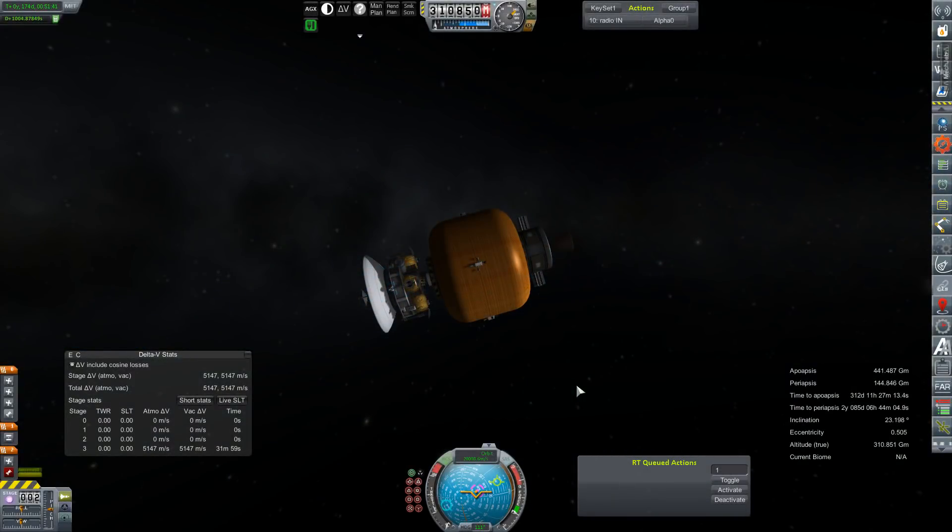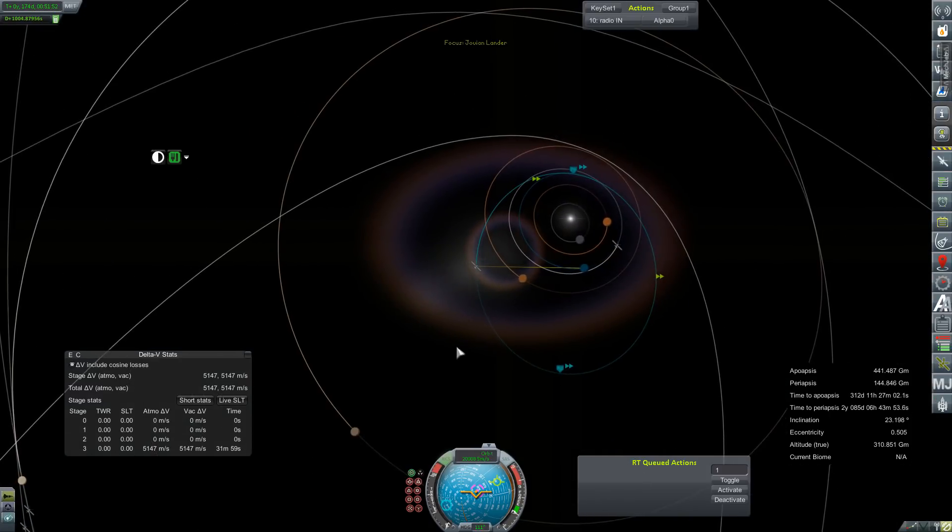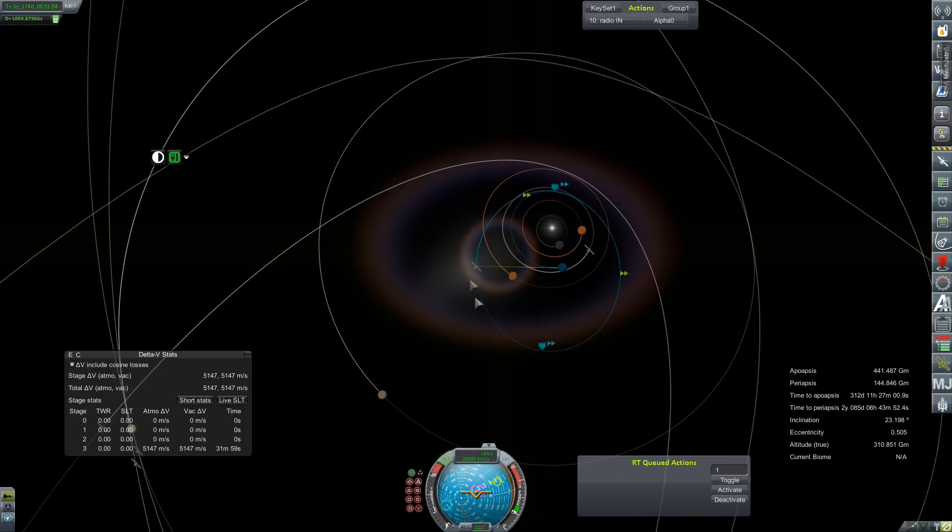Hey everybody, welcome back to Kerbal Space Program RP0. We're taking a look at our Jovian Lander — which we're not going to name for this very reason. I don't know what happened here. We checked that course, I remember correcting it, getting it ready for its intercept at Jupiter, and I've seen this glitch before. This is why the Venus return project, the first one, went to Mars and not Venus.